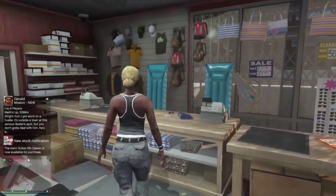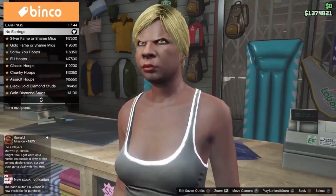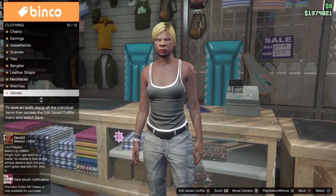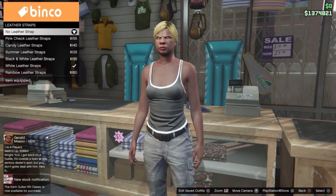Once you're in the clothing store you want to head over to the accessories area and then you want to simply check if your character has any earrings or any leather straps equipped. If they do, just like mine has white leather straps equipped, all you want to do is go ahead and unequip all of these items.